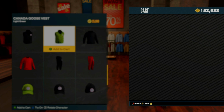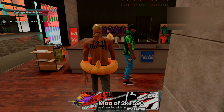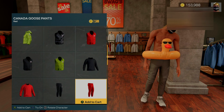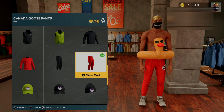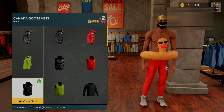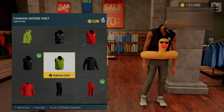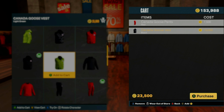Remove both of your items out of your cart and then exit out of the store menu. As soon as you do that, immediately go back into the store menu and pick your same exact clothes in the same exact order. We did the red sweatpants — make sure you hit try on. Go to your other item, select it, and hit try on as well. Once you do that, both items should be in your cart. Bring up your cart and hit try on for both items.